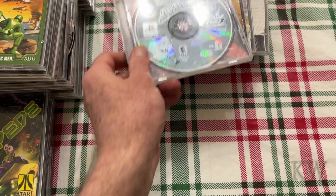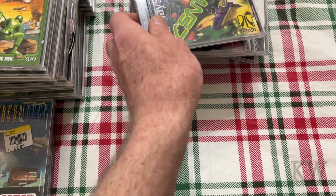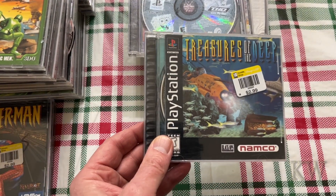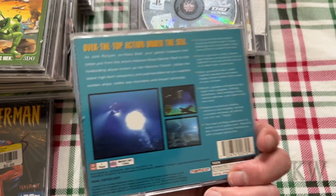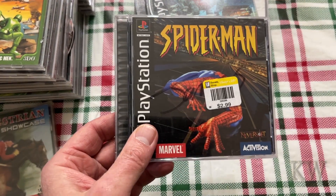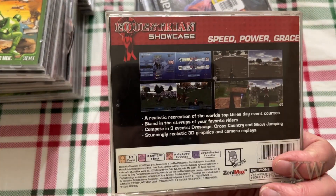I'm gonna put this one aside. There's one without a case — Super Sponge, a SpongeBob one. Looks like it's missing the front cover. Centipede — oh yeah baby, this is a really good game. Treasures of the Deep — I got that one at Goodwill for $2.99. Spider-Man, another $2.99 one. Equestrian Showcase — here's one I haven't played before.